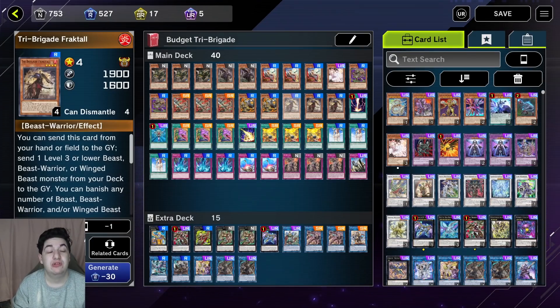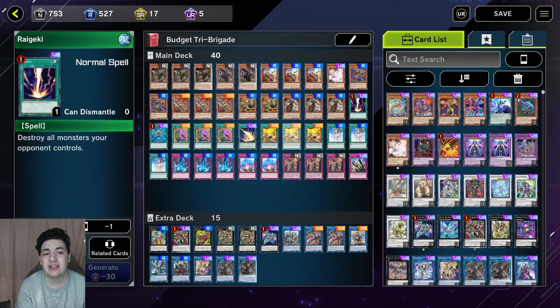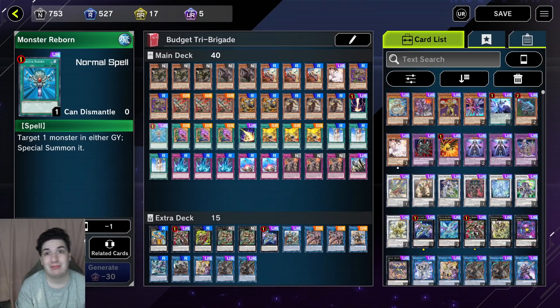Then we have three Fractal. You definitely want to play three Fractal — he is easily the best Tri-Brigade monster in the main deck because you can either dump cards or banish them from the graveyard while he's on field. He also has 1,900 attack, which sometimes comes in handy. Next, Raigeki — you get this from Solo Mode. Destroys all monsters your opponent controls. Definitely recommend playing this card and it's technically free. Then Monster Reborn, also from Story Mode — especially strong on one of your Link monsters that you summon properly.